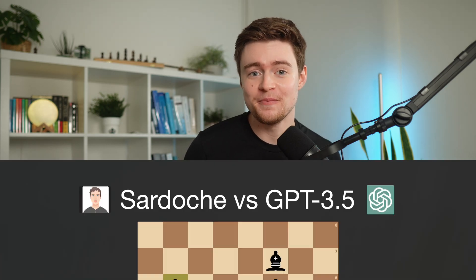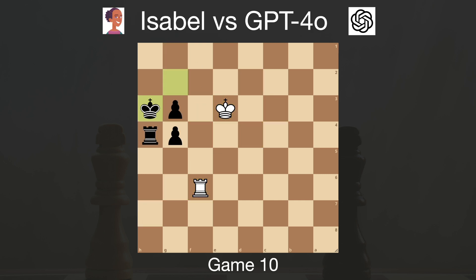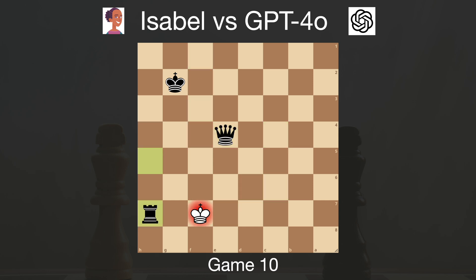The last thing I want to mention is that we broke a record for the longest game. In the previous tournament, the longest game took 108 moves. In this one, the last game against Isabelle took almost 120 moves. I find it so impressive that it can reconstruct and understand the game from such a long sequence of moves. But the way it delivered a checkmate with a queen and a rook is questionable at best — at least it didn't draw by stalemate this time.